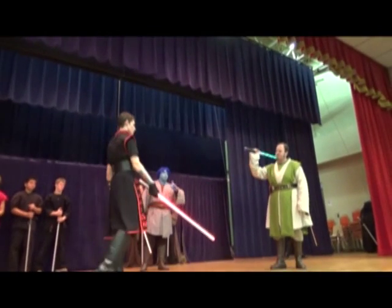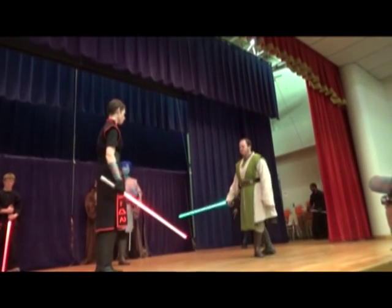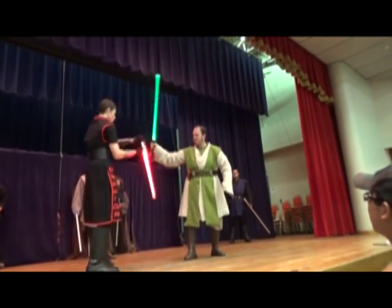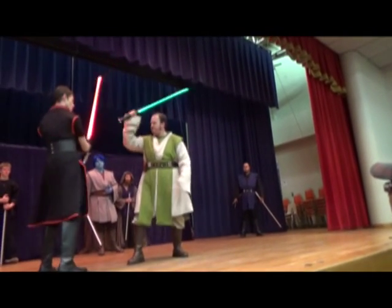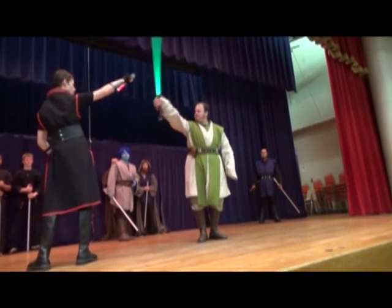David's going to attack Noah with 9 basic strikes. So it's 1, 2, 3, 4, 5, 6, 7, 8, and 9.